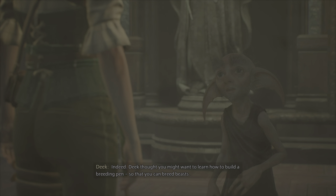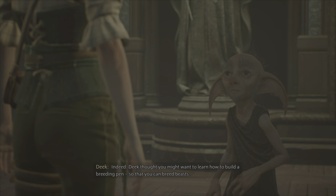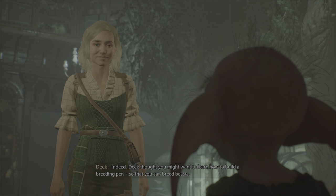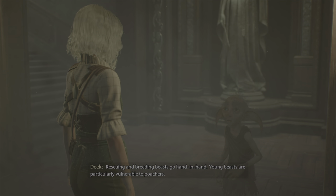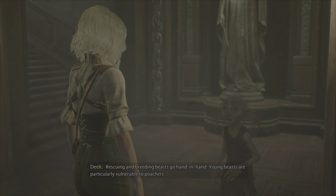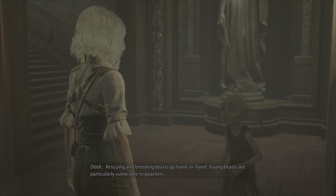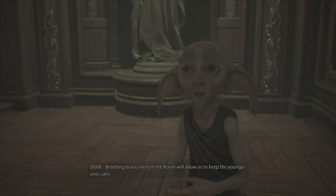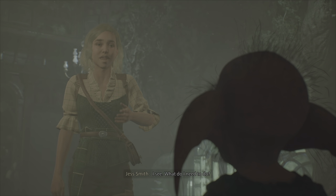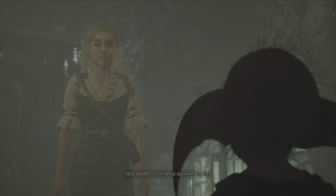Deek thought you might want to learn how to build a breeding pen so that you can breed beasts. That sounds a very good idea. Rescuing and breeding beasts go hand in hand. Young beasts are particularly vulnerable to poachers. Breeding beasts here in the room will allow us to keep the younger ones safe. What do I need to do?